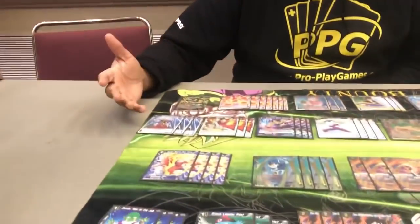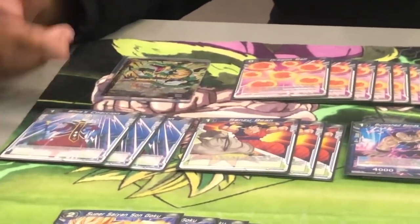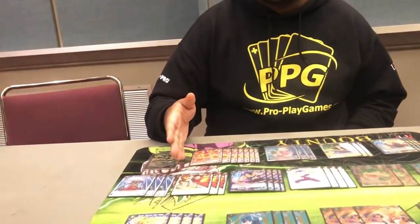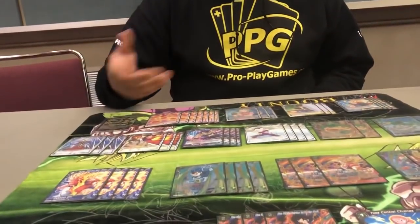The blue package includes Wises and Sensu Beans. Wises negate attacks and are really useful in the mirror match because you need to negate when they triple strike — any big threat you just negate. Sensu Beam was very useful but was cut from four to three because it doesn't see much play in the mirror match, and he completely sided them out for mirror matches since they're really meant for aggro decks that do multiple attacks.